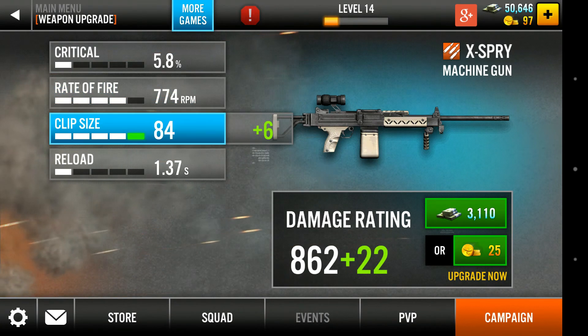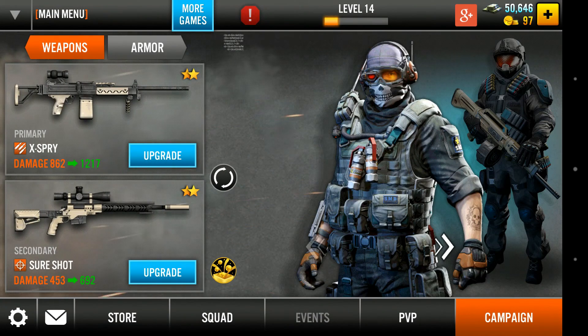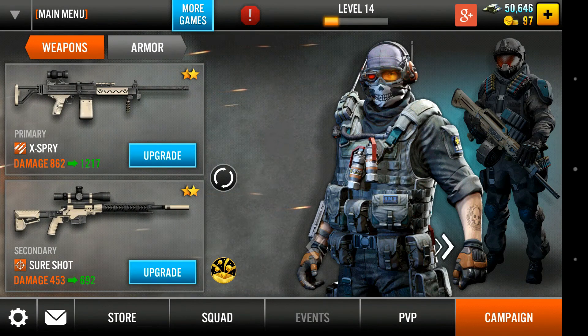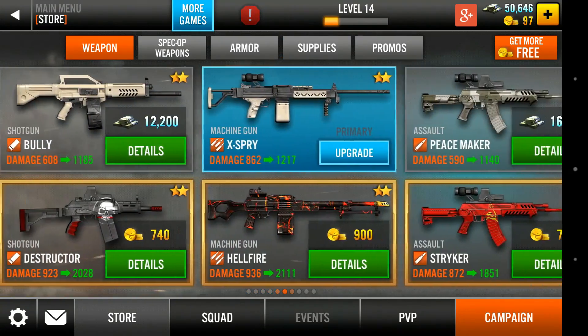Talking about taking down this tank, you need to make sure that you have a machine gun on board. You need to cross some stages to unlock a particular machine gun and make sure the damage rating is quite high. The way you increase the damage rating is by increasing the clip size and the rate of fire. Make sure all the upgrades are proper and your damage rating is close to 900, so that it enables you to take down any enemy vehicle like a truck or a tank.